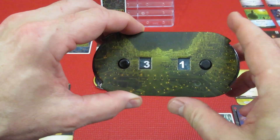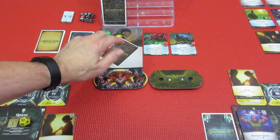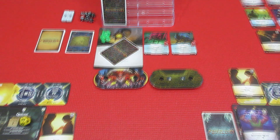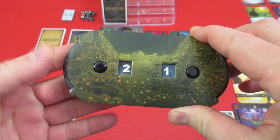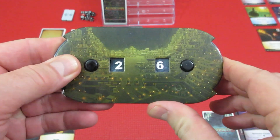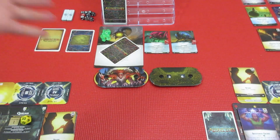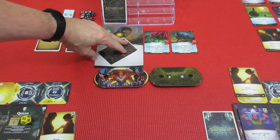Someone pointed out this was supposed to start at 30 health, so let me readjust that. I mistakenly put it at 35, so we're down four health — Gravehold is actually going to be down to 26. That corrects it. I apologize; I don't know why I started at 35, it actually starts at 30.